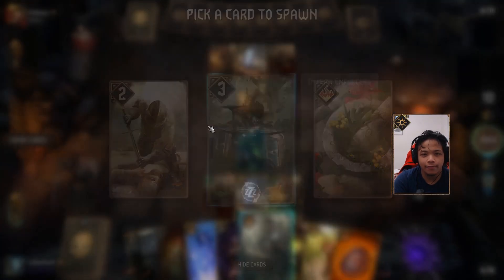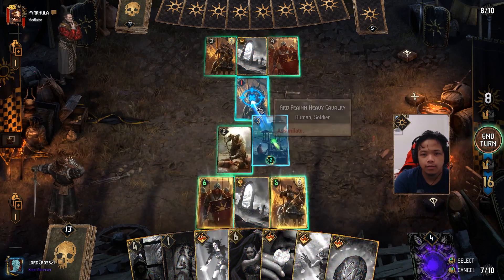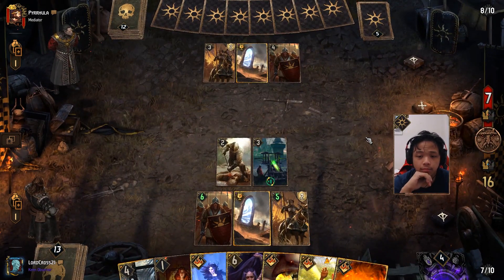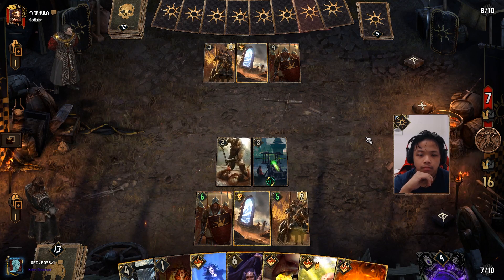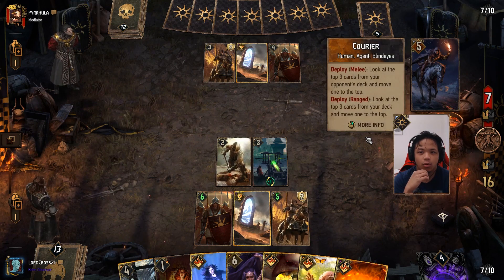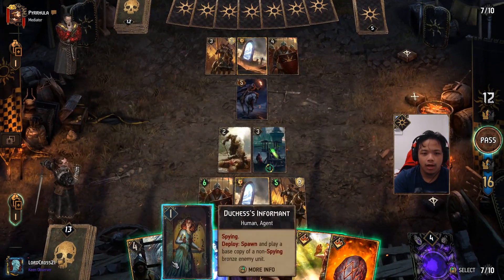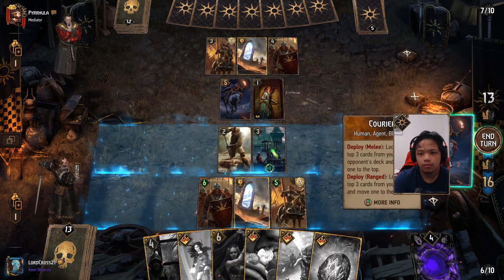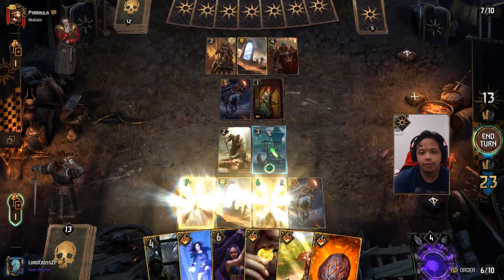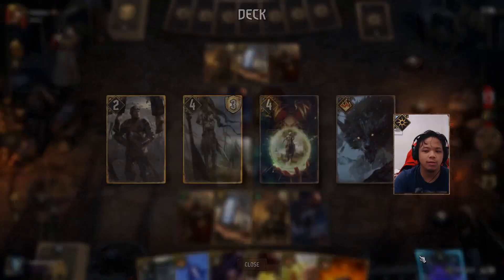I want something I can use to damage. The Ardfein Light Cav here might be good — we'll take this. Perfect, and we'll damage you for one. We have a pretty decent lead here. This could be Bribery — oh really, Courier. Is he trying to set up a Cantarella? He's trying to set up a Cantarella. Let's counter that. So he's trying to get Menno. Alright, you can have the Adrenaline Rush.